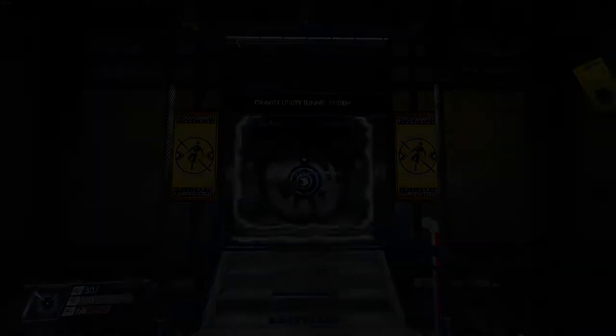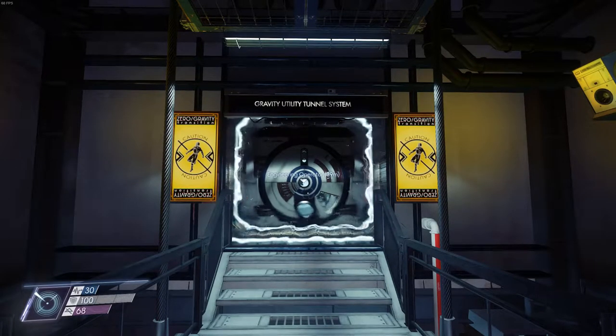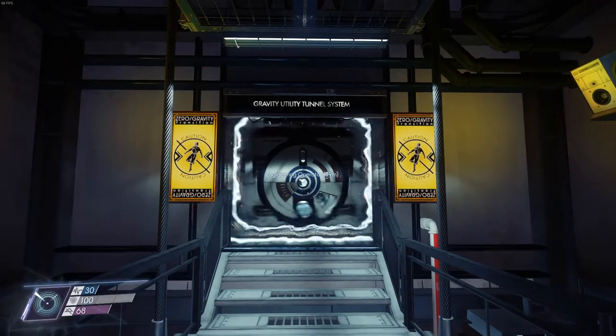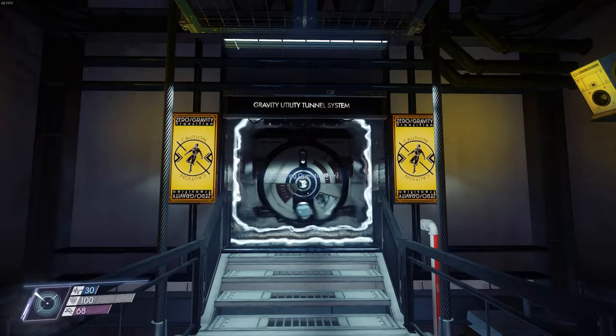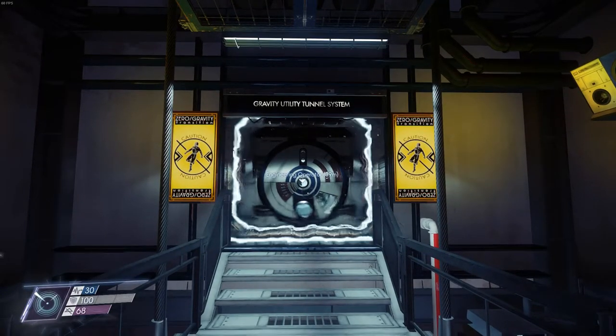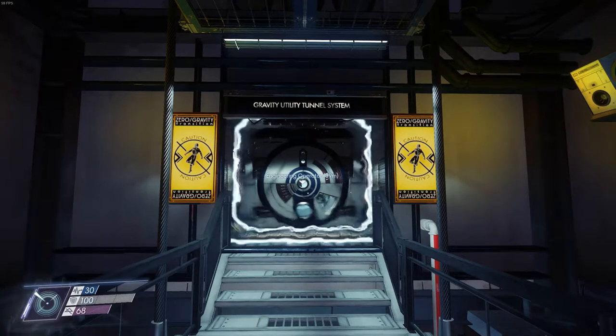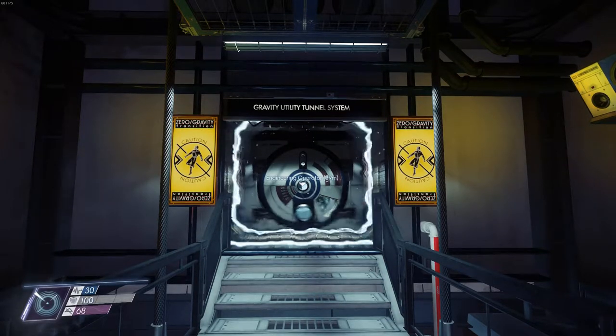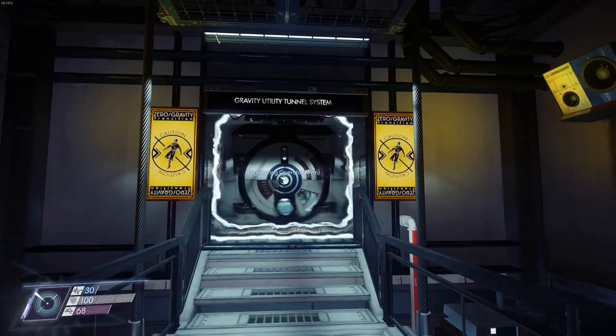Hey everybody, this is Ash for the Triple S League with a guided tour to the Guts, the Gravity Utility Tunnel System in Prey. This is a series of tunnels that you're going to use to travel to different parts of the station. It's actually a fairly simple system. There are only two tunnels, but because it's zero gravity, it's easy to get disoriented and turned around. Also, the map can be a little confusing if you don't know what's going on at first, so I wanted to make this guide to clarify a few things and hopefully save you some frustration as you're trying to navigate this area.